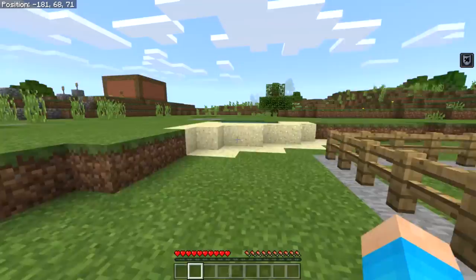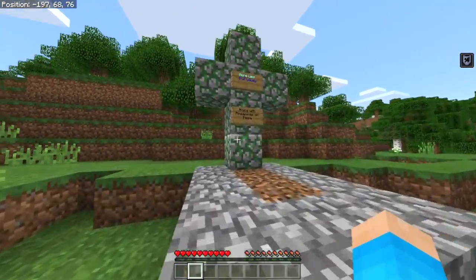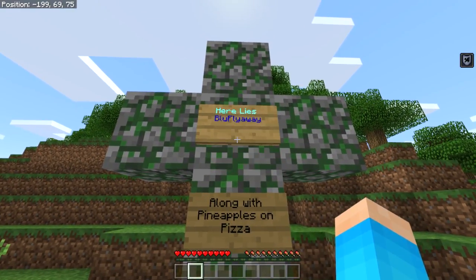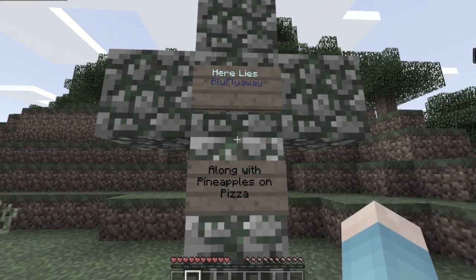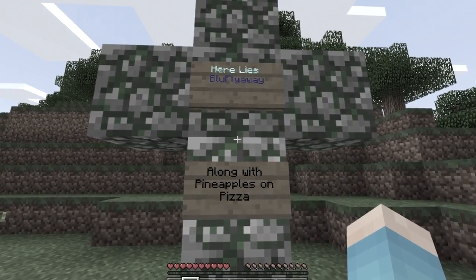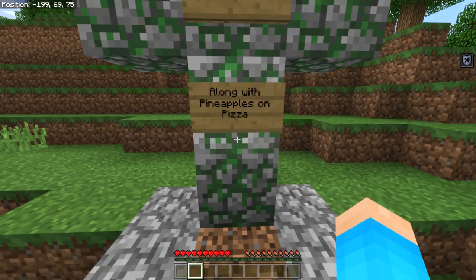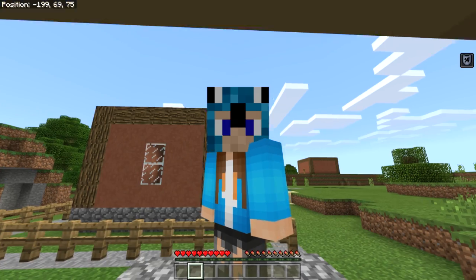Over here there's a grave area. It says 'Here lies Blue Fly Away' — R.I.P. Blue Fly Away. It also says 'Along with pineapples on pizza,' which is quite a statement.